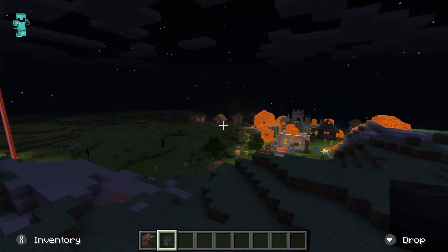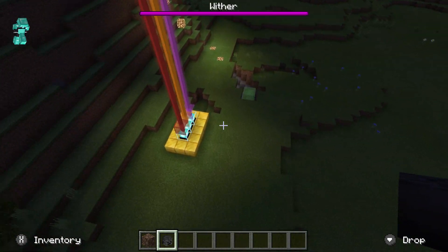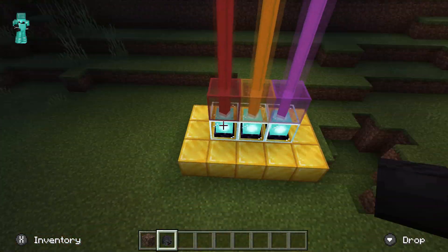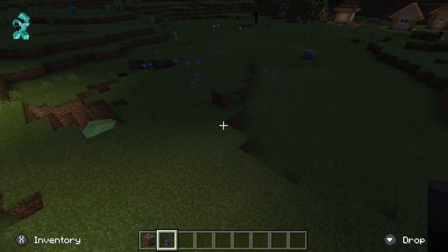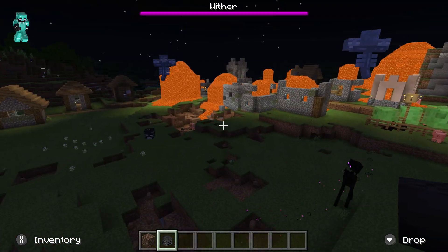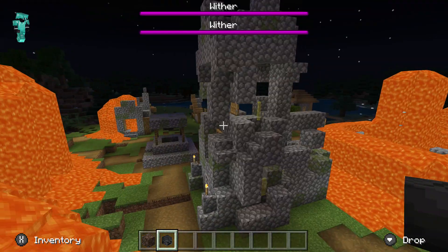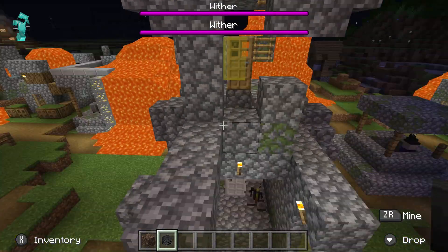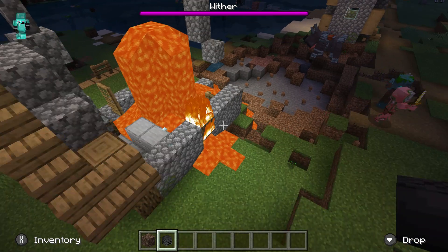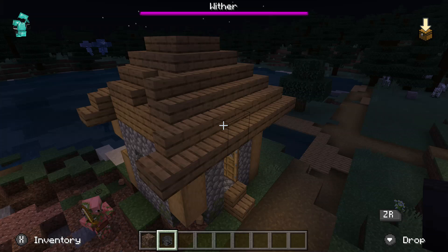If you put a wither next to this beacon you would knock it back, so probably don't put a wither next to beacons or castles. Because then you get whatever this is — and then you've got these structures damaged, and houses on fire if you have fire spread enabled.